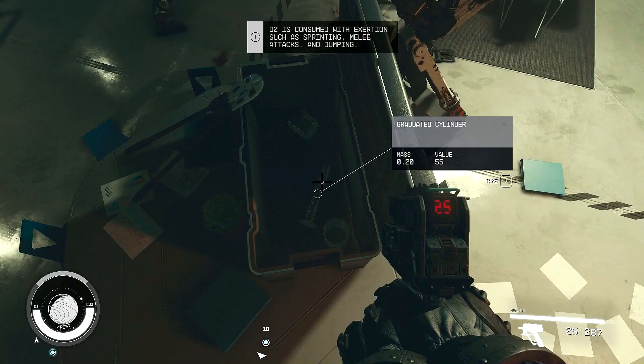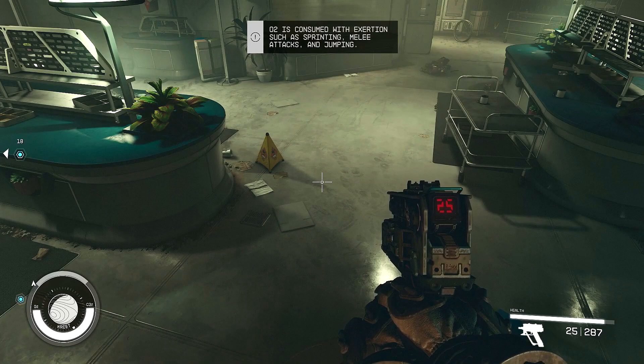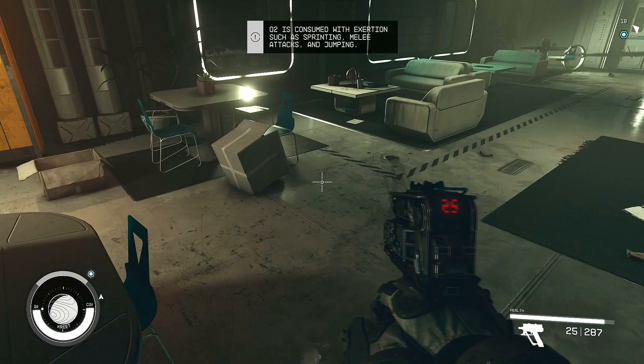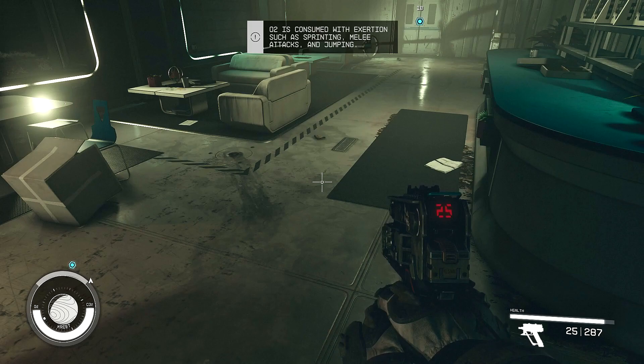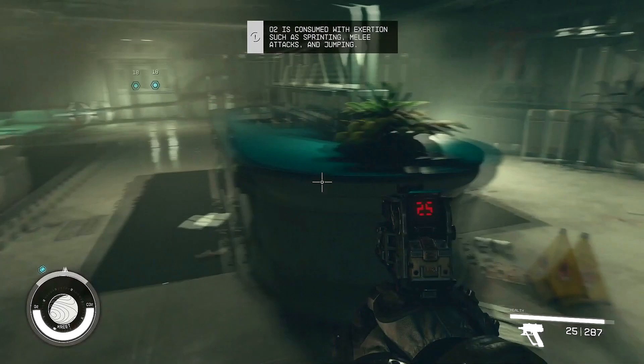Oxygen is consumed with exertion, such as sprinting, melee attacks, and jumping. You didn't even tell me about oxygen, game. Where's oxygen? What's this thing in the lower left-hand corner that I totally did not look at? We've got O2 and CO2. So it looks like O2 is the bar on the bottom — that curved bar. Watch when I jump, you'll see that it reduces a little bit and then it comes back. That's interesting. Oxygen — did not even see that down there.